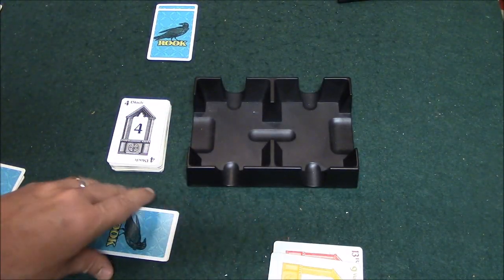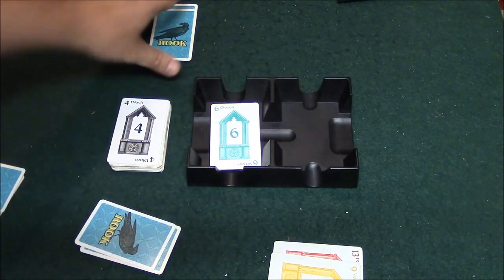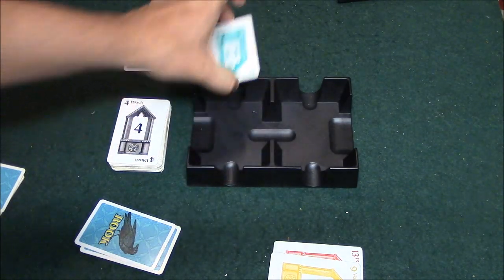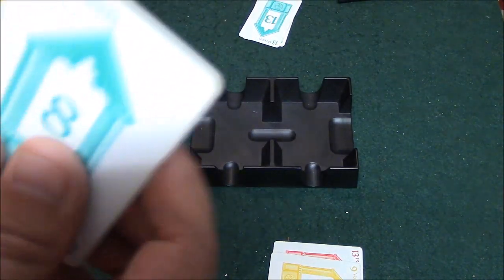I'm hoping to get cards that have point values on them. For example, if I play a green 6, my opponent has to play a green card if he has one. He plays the green 13, and since his number beats mine, he wins the trick and gets to lead the next one.